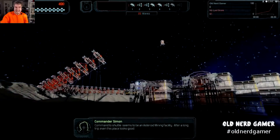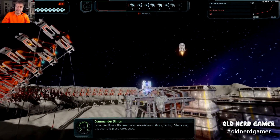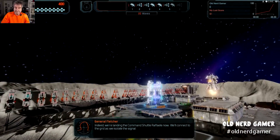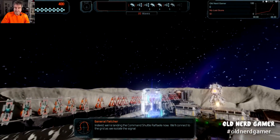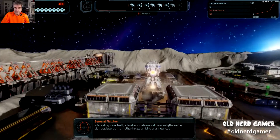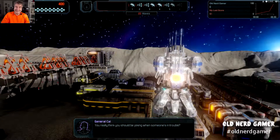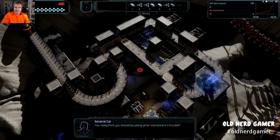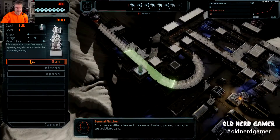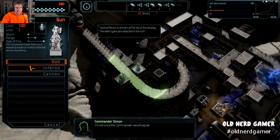It seems like an asteroid mining facility. After a long trip, even this place looks good. As you can see, the graphics are pretty good. We're landing the Command Shuttle, Raffaella, now. We'll connect to the grid as we isolate the signal. It's actually a level 4 distress call — precisely the same distress level as my mother-in-law arriving unannounced.